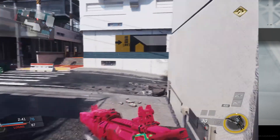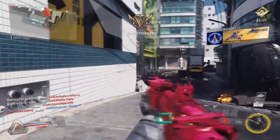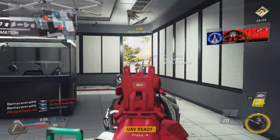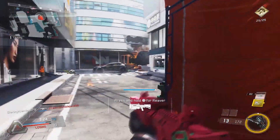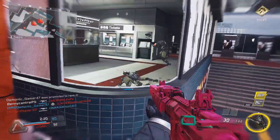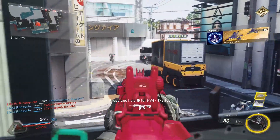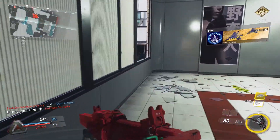I wanted to show you this bit of gameplay because it's everything that this class is about — getting behind the enemy and racking up a ton of kills. You've got to run that hot pink camo because it's manly, okay? In all seriousness, it's perfect for making the enemy have no clue where you are. Every time they're getting a UAV, instead of it hurting you, you're going to be helping out the opposing team — or they're helping you, depending on who's running the class.